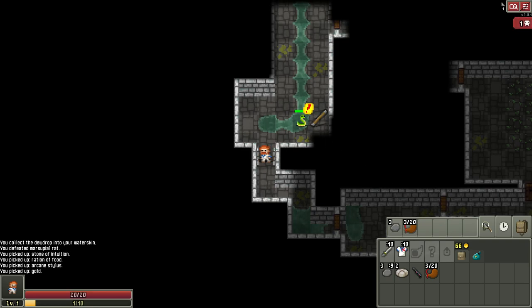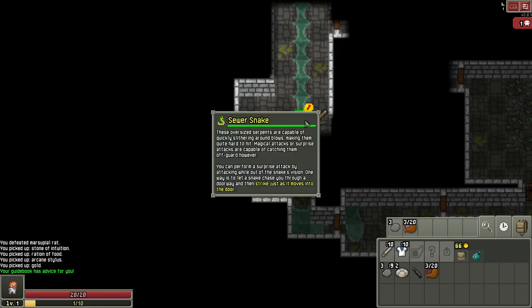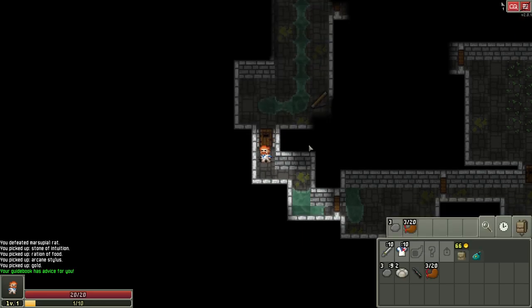We step through this door and there's a snake. Let's examine it — it puts key info in yellow. You can perform a surprise attack by attacking outside the snake's vision. One way is to let the snake chase you through a doorway, then strike just as it moves in. The main reason: snakes can quickly slither around blows, making them very hard to hit.